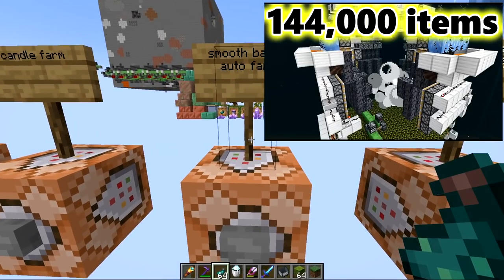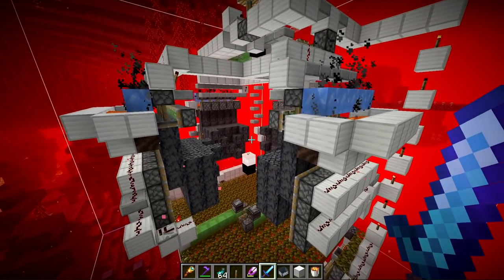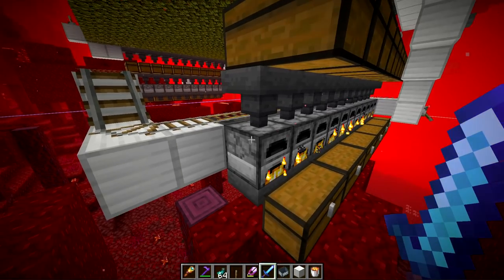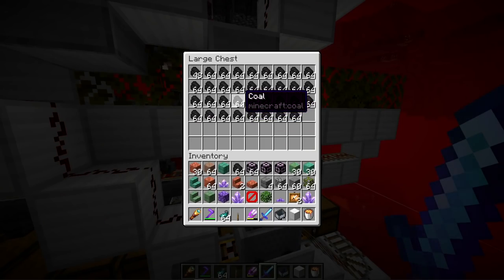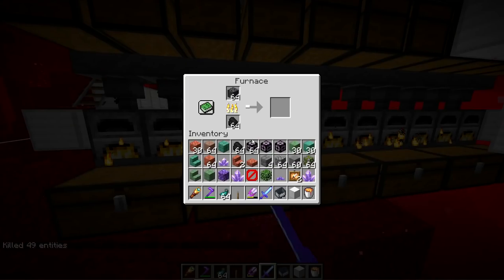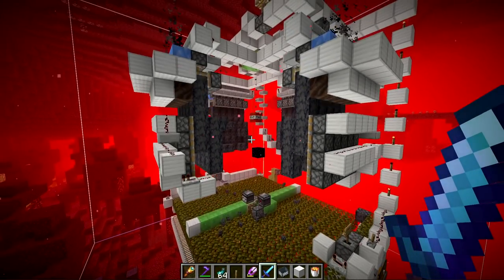Another nether farm is my basalt farm, but in 1.17 there is a new type called smooth basalt with a unique texture. The basalt farm generates basalt, blows it up with TNT, collects it with a sweeping machine, and brings it to storage. You get smooth basalt by smelting regular basalt — there's a smelter array inside the farm fueled by a chest minecart. You can use whatever fuel type you want, even carpet dupers for unlimited fuel. With this farm you'll get 144,000 smooth basalt per hour.